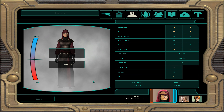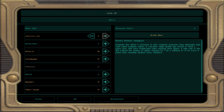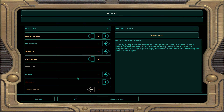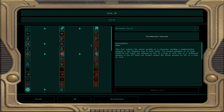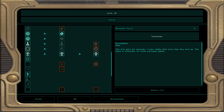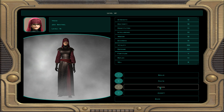Now we get Visas to level 15. Computer use, awareness, and of course treat injury. I'm not going to do stealth — she's not going to stealth much, there are better characters that can do it. I'm going to do toughness. This will give you one extra vitality point per level and it's retroactive. So for example, at level 20 you get 20 extra vitality points.